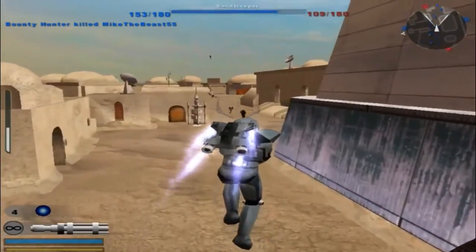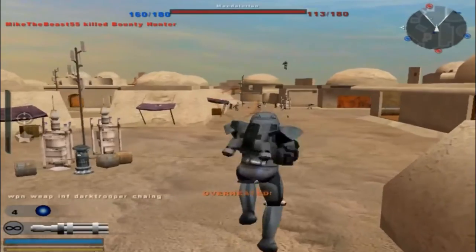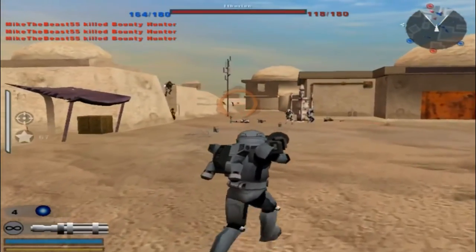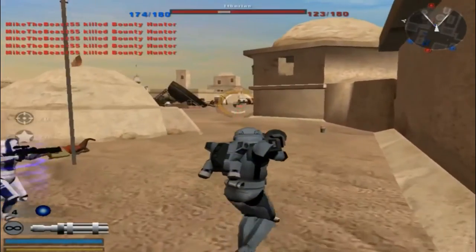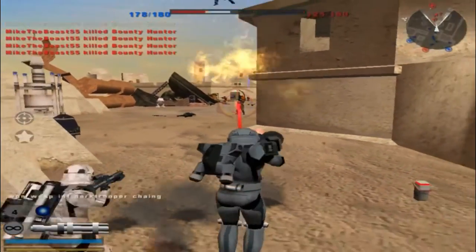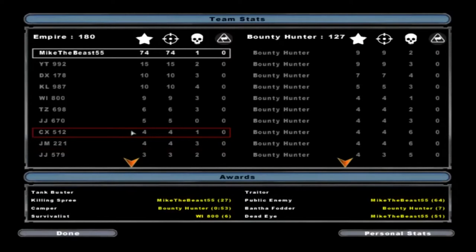I don't even know which way I'm supposed to go. Ha, that's awesome. Now, you don't want to talk overpowered — that right there. We're trying to fight us. I don't want to talk overpowered.